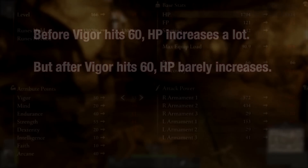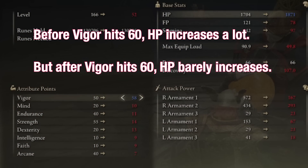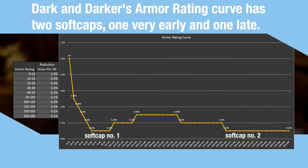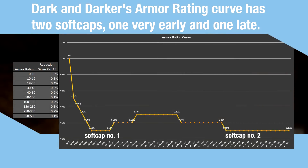Now, this is all how damage reduction works conceptually, but how does it apply to Dark and Darker? To understand the implications, we need to first look at how armor rating gets converted into damage reduction. If you've played any of the Souls games, you may be familiar with softcapping, in which the benefits that a stat gives undergoes a bumpy curve — up to a certain point the stat gives a large consistent benefit, and then upon hitting a softcap the benefit drops. The conversion of armor rating to damage reduction undergoes a similar process. Here's what the values are for conversion, and here's a visualization of the conversion rate.